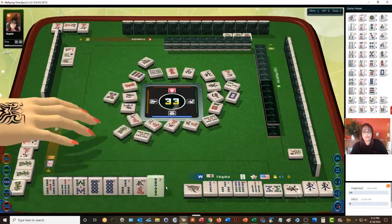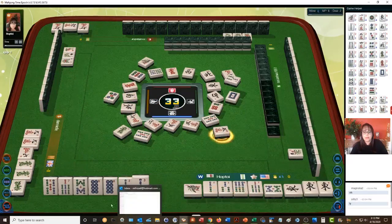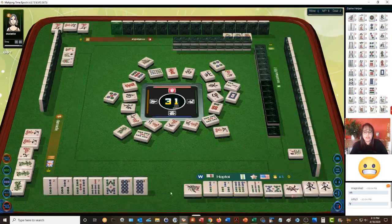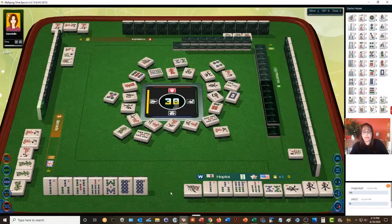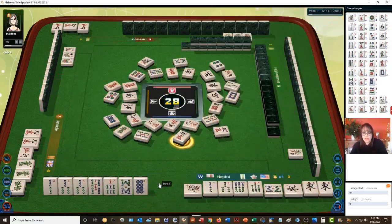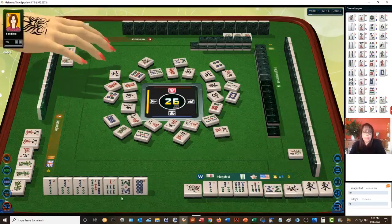Five bamboos, four blocks and a pair, five characters — look at this, we're almost down to a half flush! A half flush is ten points. We can do that. We need a pair in there — and there it is. Let's get rid of the dots. We're on our way to a half flush. I'm thinking that might be the easiest way to go if you're set up for it.